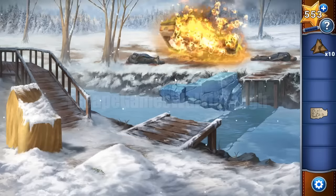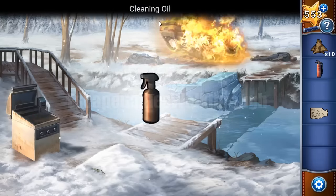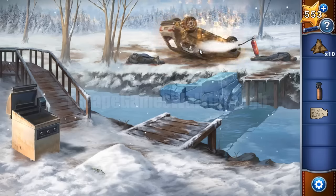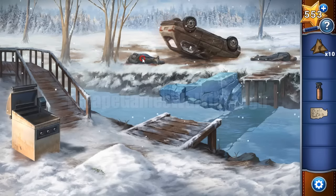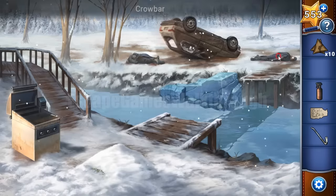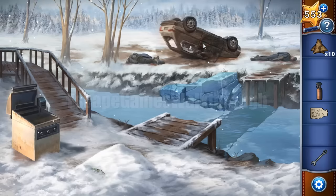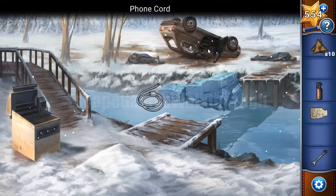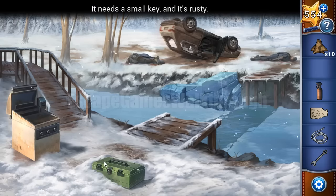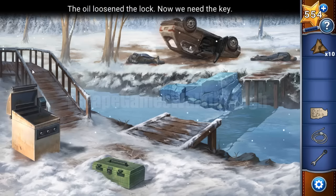First we need to extinguish the car — here's an extinguisher and also cleaning oil. Let's look at the corpse: one has a crowbar and another has a wrench. With the crowbar we can open the door — here's a sparkle and also a phone cord. Here's a case with a rusty lock; we need to oil it and then find the key.